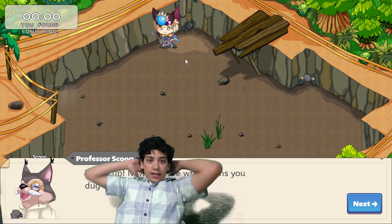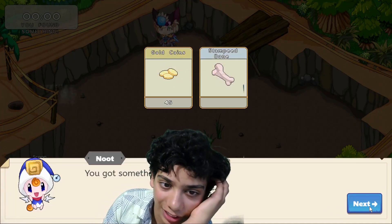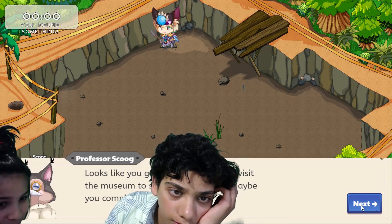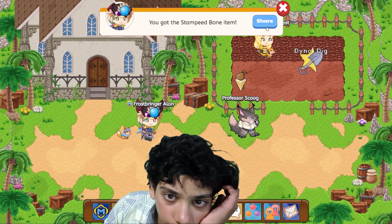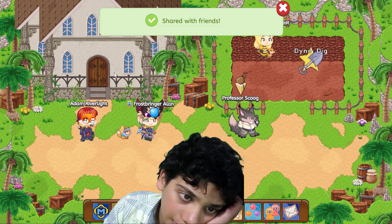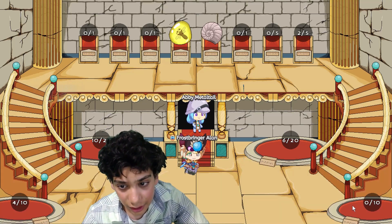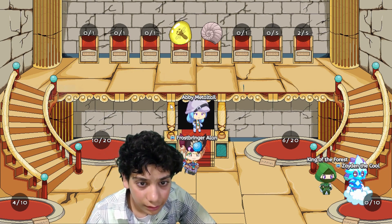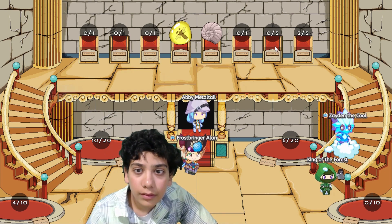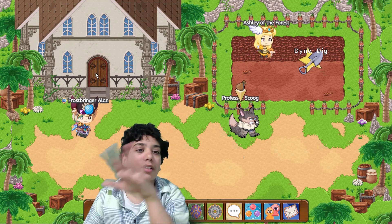One wonder: where does that go? One mystery is what does the museum look like when it's unlocked — like, what does it look like when you have all the bones of everything? And why does it show two slash five, or zero slash five? That tells you how many bones you've found. My next goal is to unlock the entire museum.